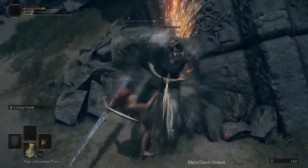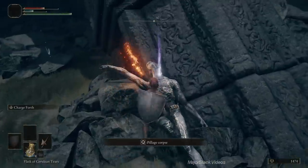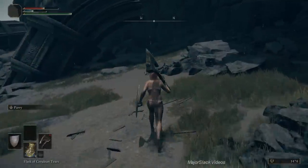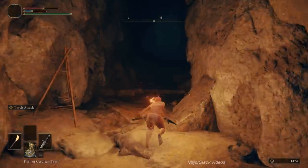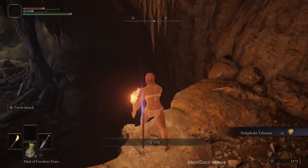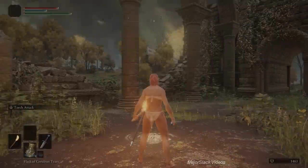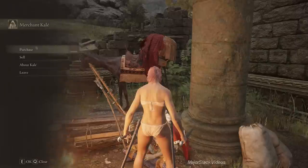You can't backstab the Lesser Alabaster Lord — the game won't let you. Get close in sneak mode, then charge forth, charge forth again, charge forth a third time, push forward a bit, jump strong — this will break his stance, then do a critical hit. That's the only time you can critical hit him. If you don't have fire grease, you'll need to jump strong twice to break his stance, so fire grease is essential. Then go in, grab the Hallidrake Talisman for holy damage reduction, and you should now have picked up the Ash of War: Gravitas.